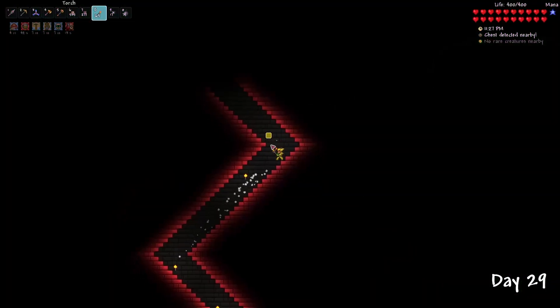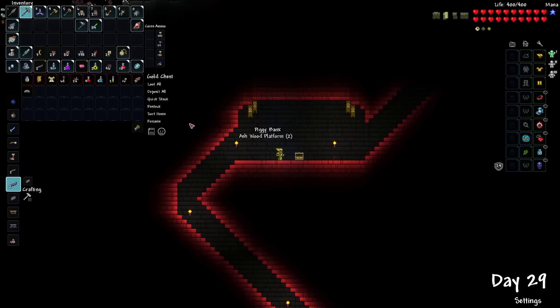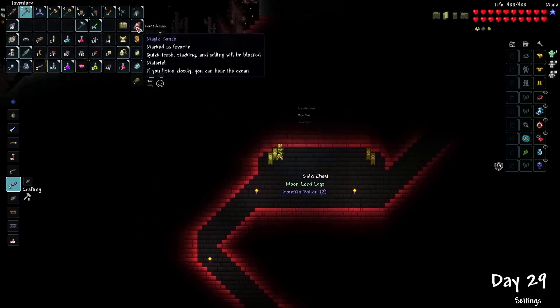I went to explore the desert pyramid, which surprisingly had no traps inside. This chest gave me the sandstorm in a bottle, which would be a huge boost to our mobility, and also the pharaoh costume, which is absolutely useless.